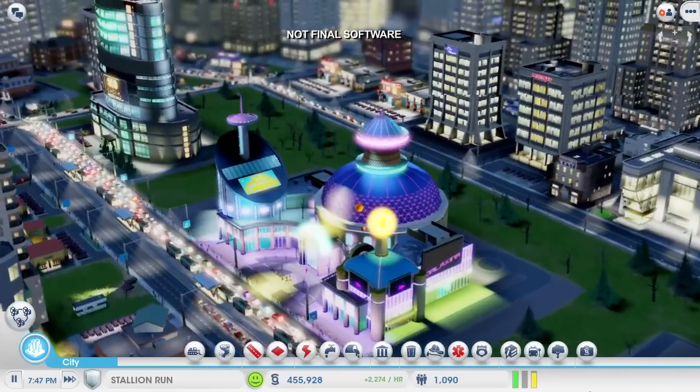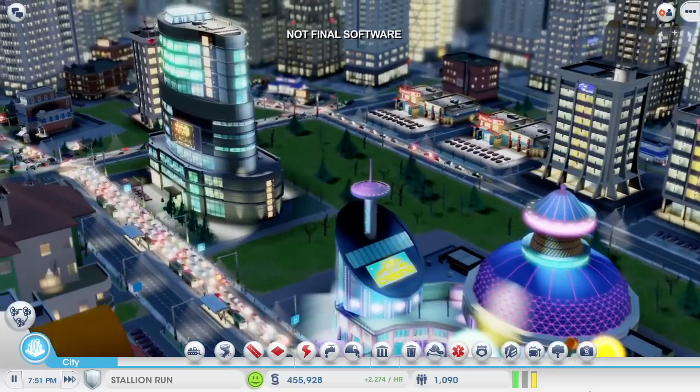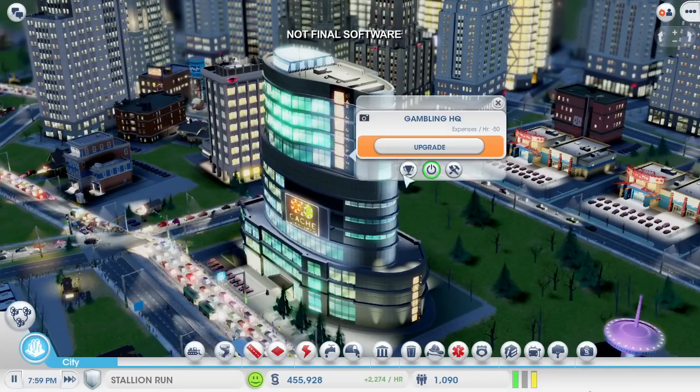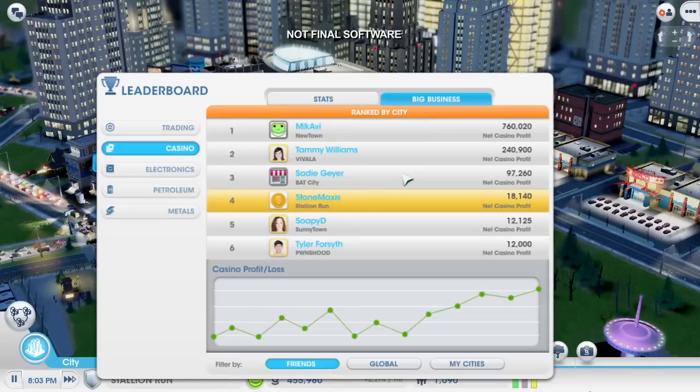You can see them walking up and down the streets, looking for places to gamble. I can see how I'm doing financially by checking out my profit and loss at my casino headquarters. You can easily see that I'm making lots of money. This is also where I can check out how my casino empire is doing compared to every other player. Looks like I'm not doing as good as I thought.